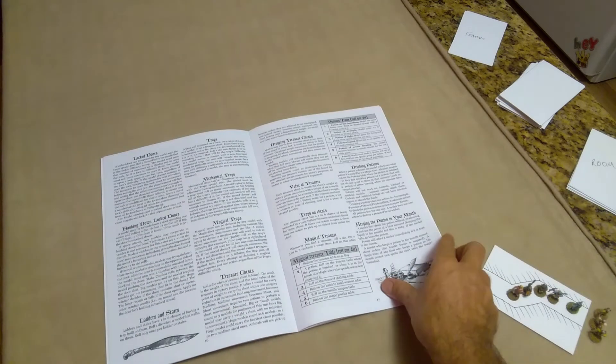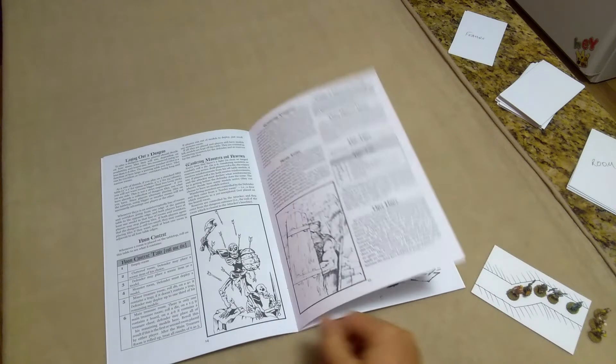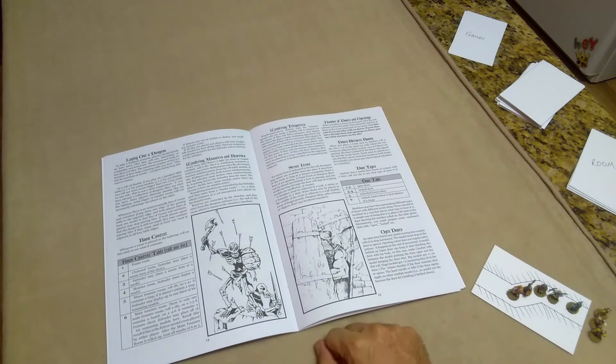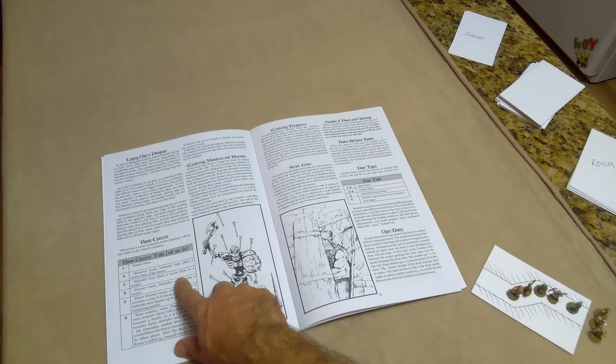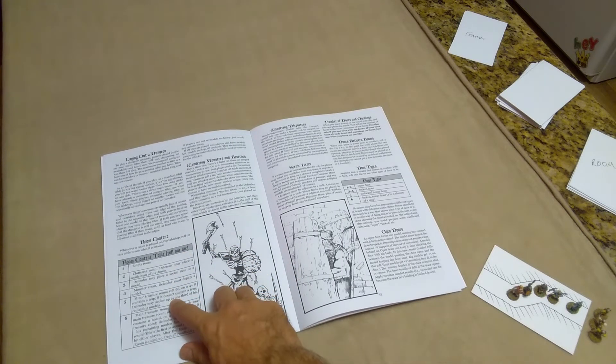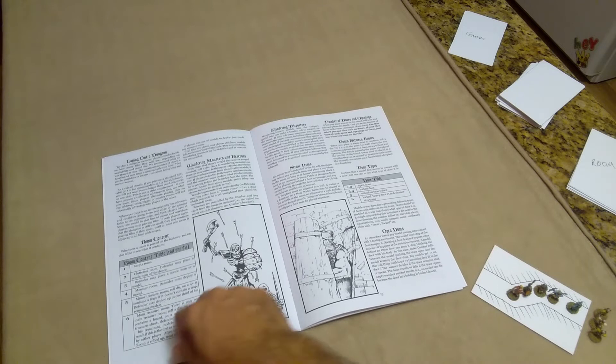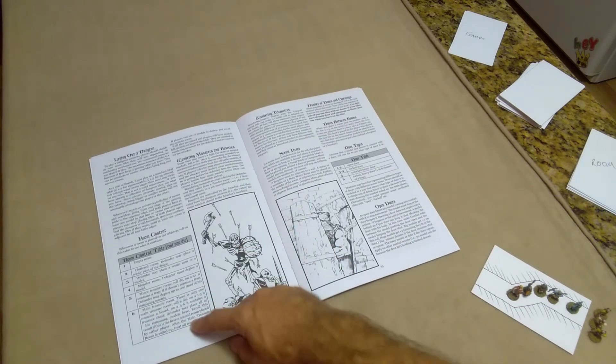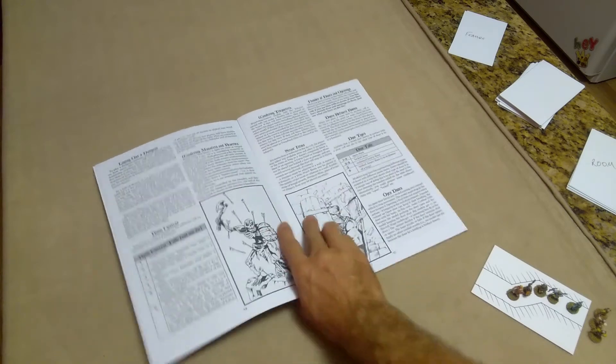I've got a couple of bigger rooms that get called out if drawn. I've randomized the features — they'll come up and we'll drop one into the large rooms. Just to warn you: for room contents, we roll on a table every time we flip a card to find out whether it's empty, cluttered, a scenic item, a monster room, minor treasure, or the main treasure room. One through six — more stuff the higher the roll.